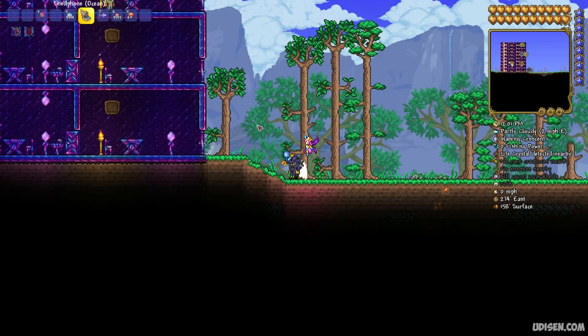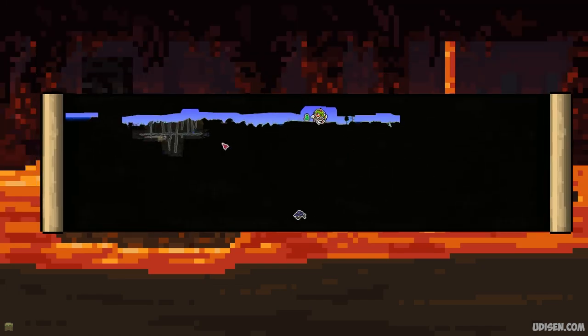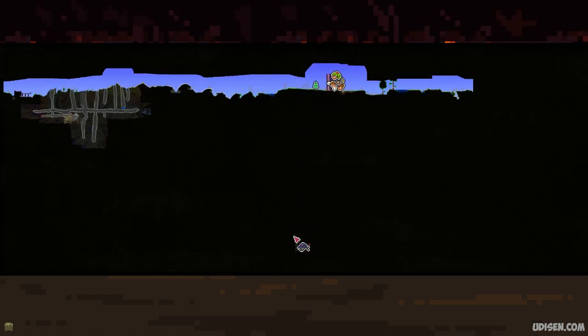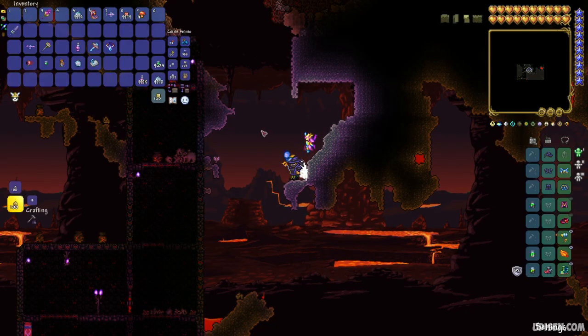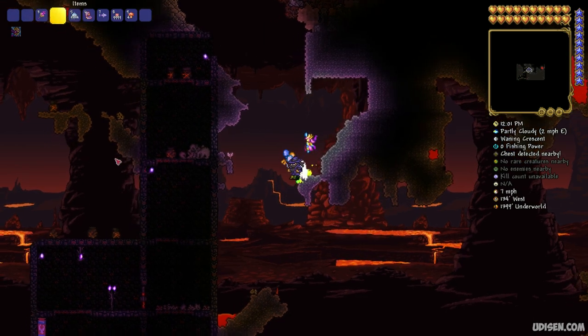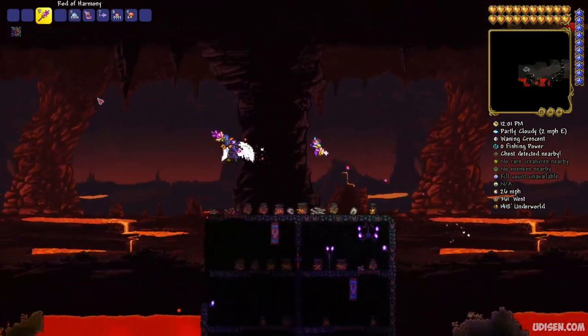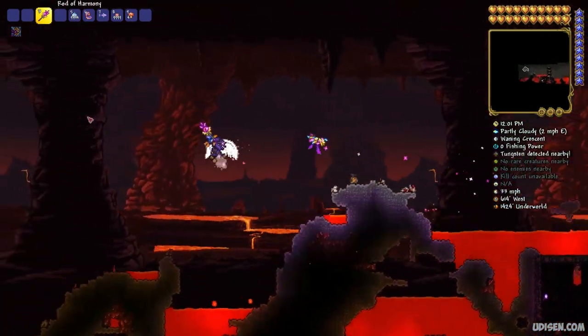Step number one: find the Underworld in your world. It is always at the bottom — simply dig down until you reach this place. Or you can teleport instantly to this biome using a Shell Phone or Demon Conch. That's how the system works.